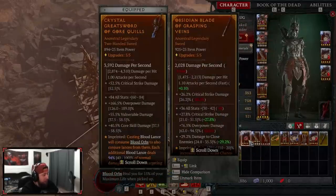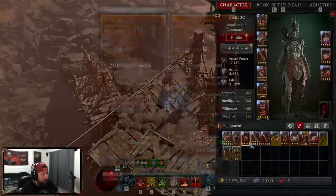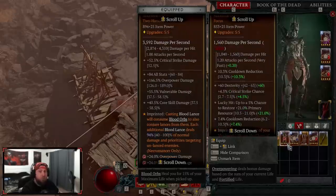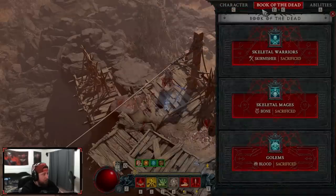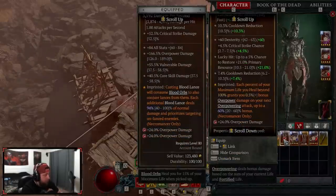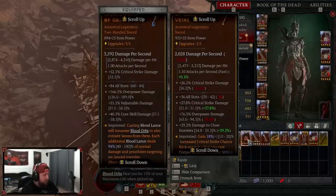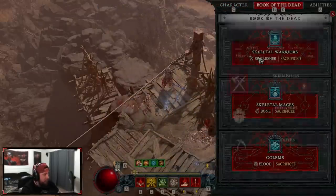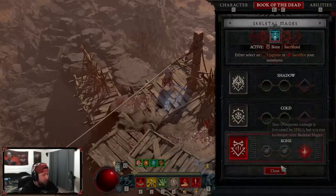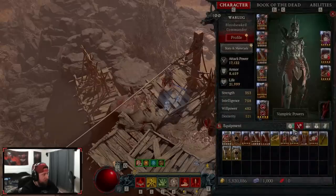A lot of people ask why we use a two-handed weapon instead of main hand and offhand. You can opt for the one-hand setup with Gore Quills in the main hand and something like increased damage while you have a barrier, or a sacrificial power in your offhand — there are options. But I opt for the two-handed for maximum damage, though the one-hand setup does give more attack speed. For sacrifices: Skirmishers for increased crit chance, Bone Mages for increased overpower damage, and Blood Golem for 10% increased max life.